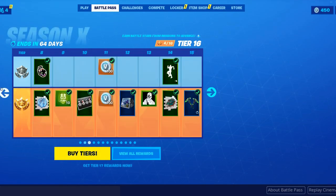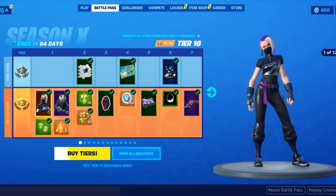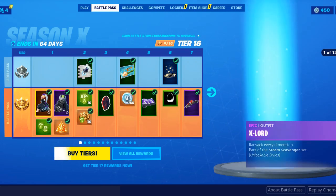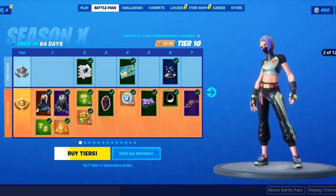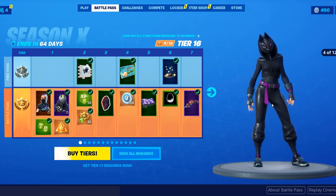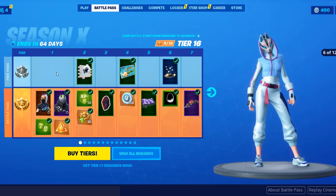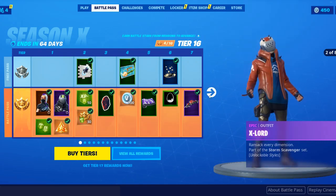The Battle Pass — we start off with the two free skins if you purchase. We have Catalyst and X-Lord. Catalyst is basically a female version of Drift, if you remember that skin from Season 5. She levels up to what Max Drift looks like. Then we have X-Lord, from Season 2's Rust-Lord.